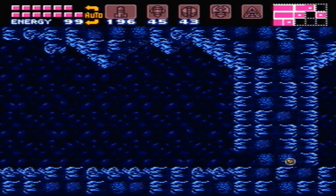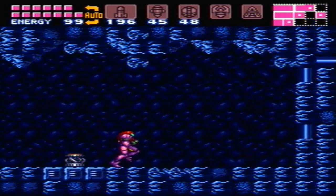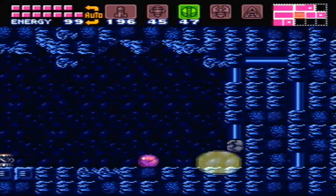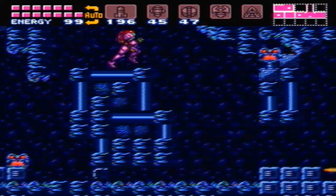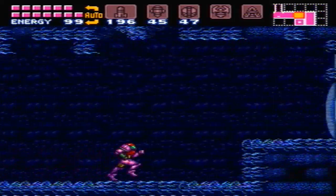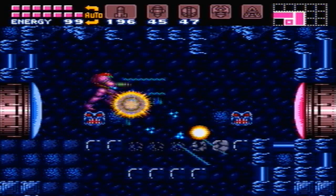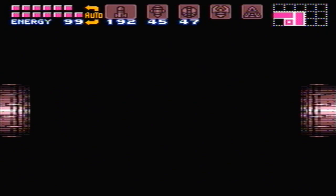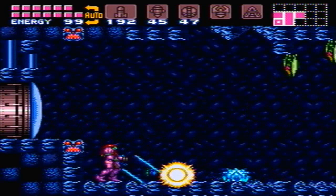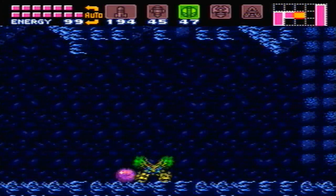We're approaching the end — actually, we're doing really well on time too. Our last powerbomb expansion — hooray! And we should be nearing the end of our missile expansions as well. We can set a powerbomb here. We're in the morph ball room. But this time we want to go to the right and go all the way to the right, collecting that missile tank I passed up earlier. There are two other things in that room we can grab — actually, maybe three. Aside from the missile tank, there's another three items.